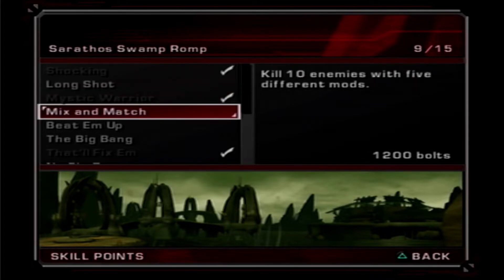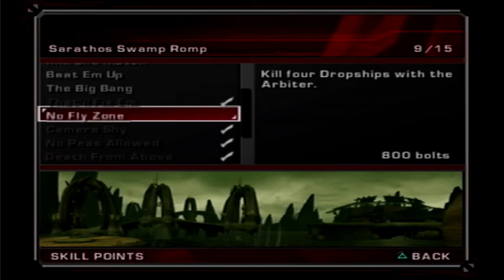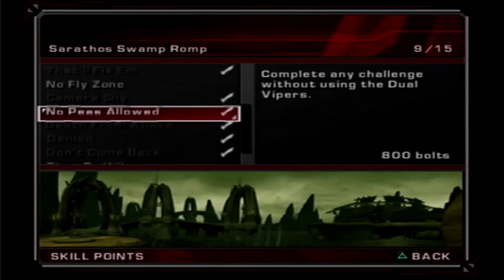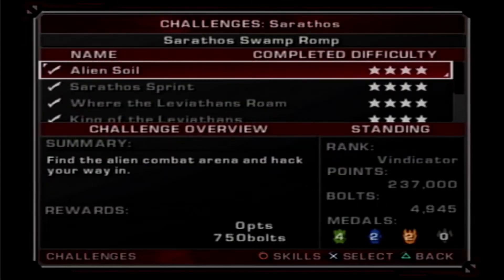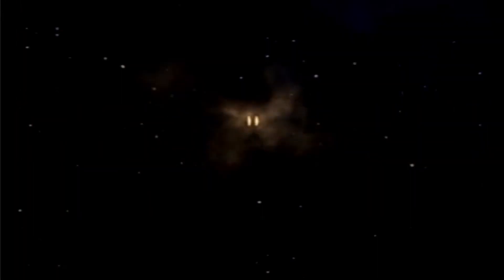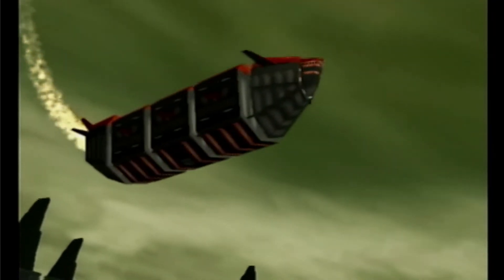10 enemies with the fusion rifle would actually be very easy. 10 enemies, five different mods, scorpion flail for 15 enemies, DZ strikers with one shot, four dropships with arbiter - I'm not entirely sure where we could do that one. King of the Leviathan in two minutes - that one's a very obvious one. We'll start cleaning up some skill points and might get a new cheat.